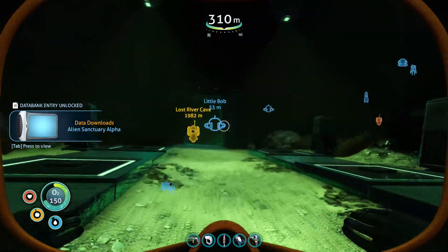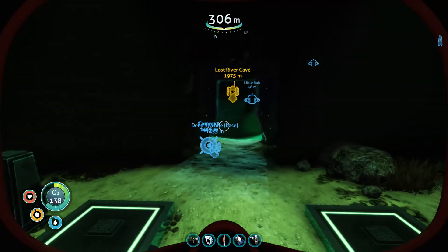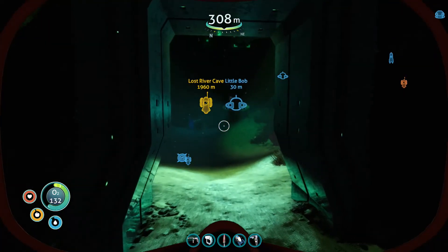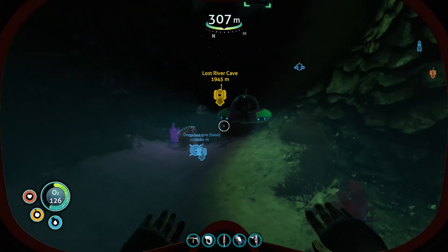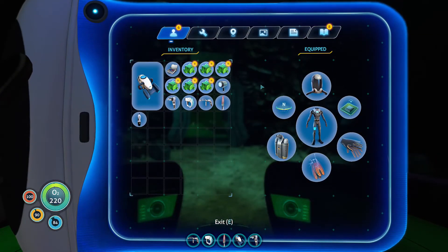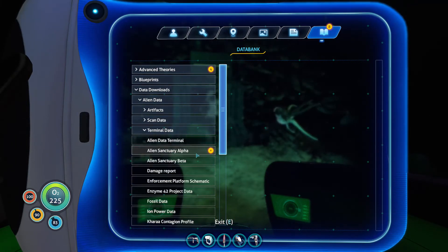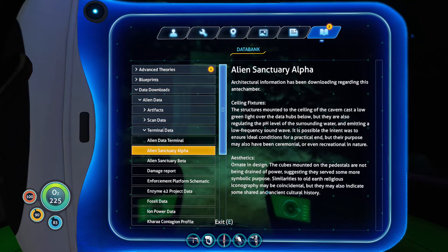Alpha Sanctuary — Alpha. So there isn't a tunnel — that's not as grand as I thought it was going to be. I thought there was going to be a gateway back to the others. Let's check the data download. Terminal data: Sanctuary Alpha. Ceiling fixtures, structures mounted in the ceiling, the cavern shows low green light... the cubes are mounted. Okay, fine.